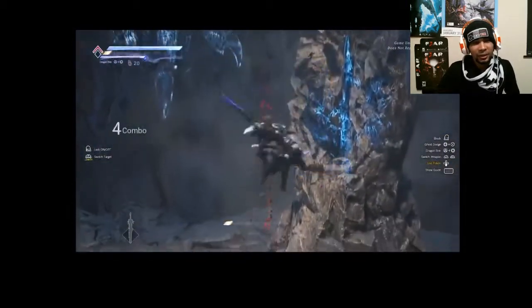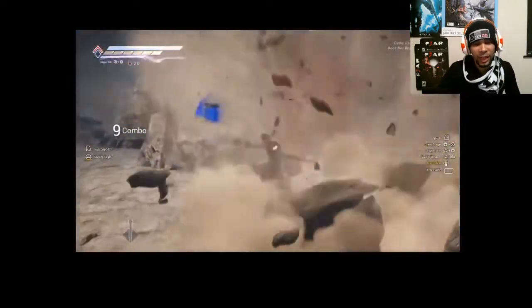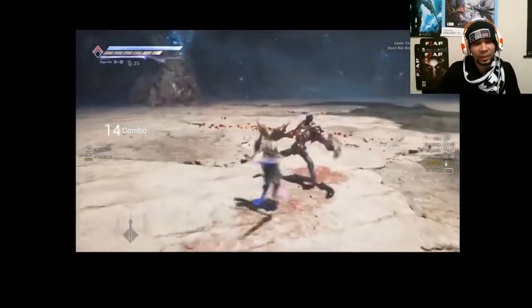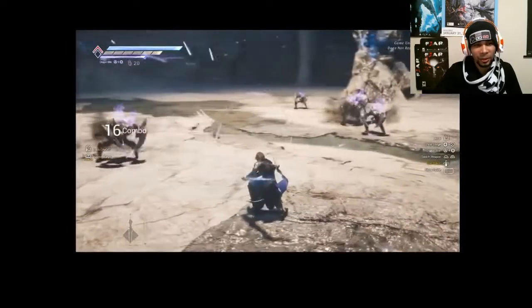You can see that there is a meter underneath his health. The top bar is the health, the second bar is a meter for dashes and certain skills it looks like. The last bar, of course, is a special meter, which is what he's about to do right here, which kind of makes me happy.